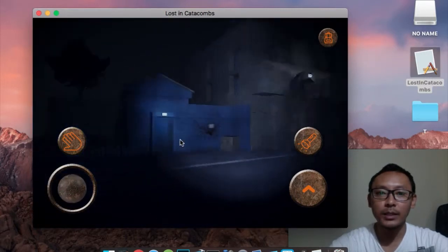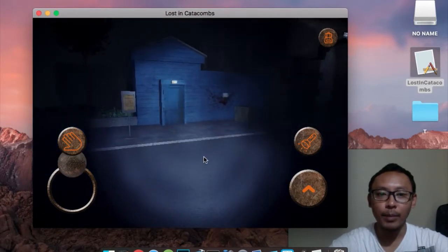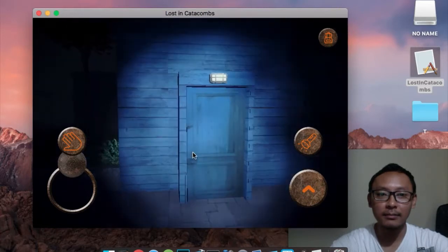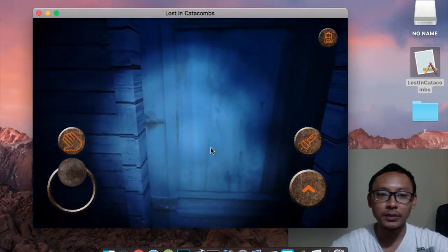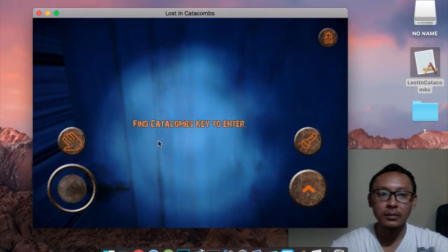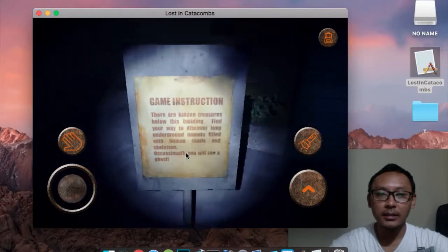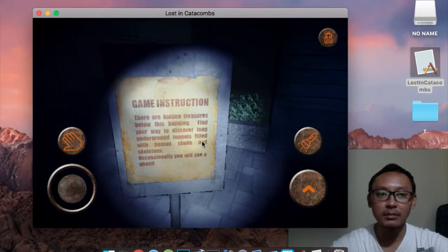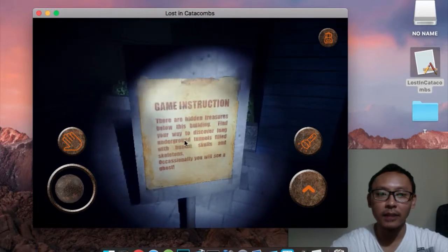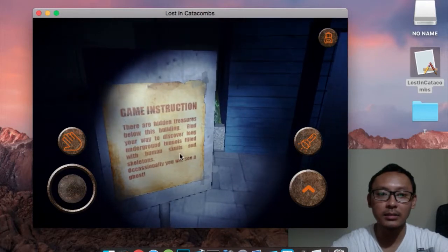You can see two buildings here. You have to go inside those buildings, but you cannot enter them without keys. For example, you cannot go in here — you need to find the catacombs key to enter. Here you can see some instructions about the game. It says there are hidden freezers below this building, and you need to find your way through underground tunnels filled with human skulls and skeletons.